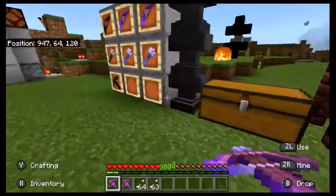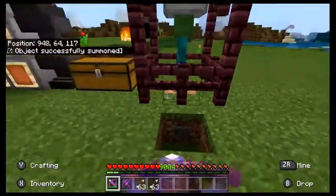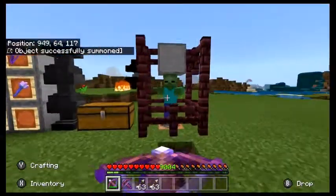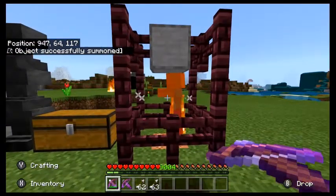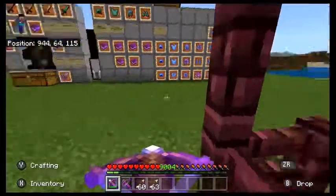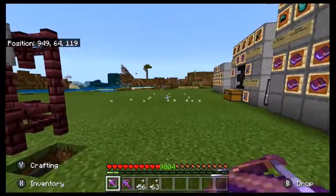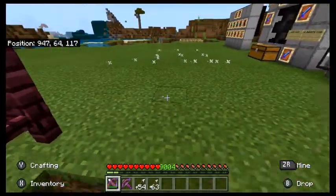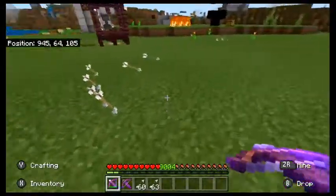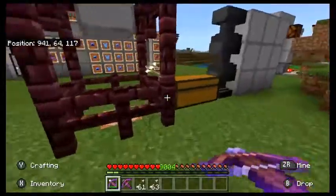Getting quick charge just makes the whole crossbow faster and a bit better. This one has multi-shot, which is the coolest enchantment in my opinion — it shoots three arrows at one time. The durability only goes down by one per shot, so you're shooting three arrows for the price of one. Unfortunately you can only pick up one of the three arrows, so this isn't a way to get infinite arrows.